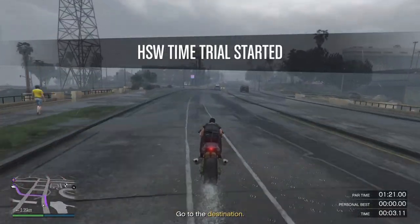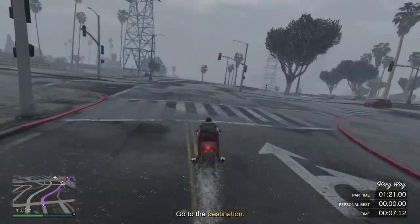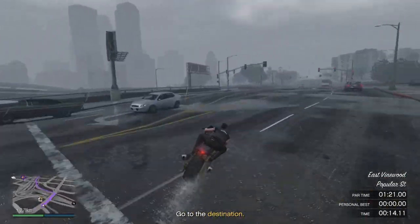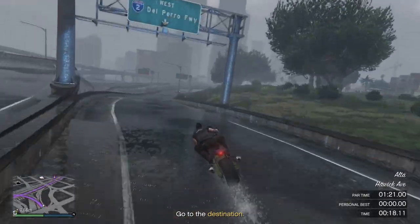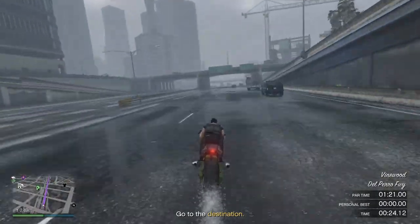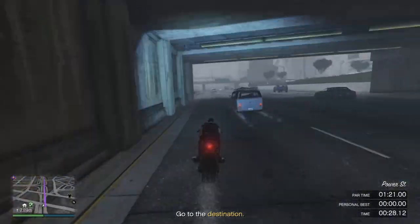Just going to head up through here and then cut straight through here, then just head down this road. Watch out for traffic. Cut down through here, and then we're going to jump onto the freeway at this exit here. Now just follow the waypoint. Make sure you're holding up on your left analogue stick to go as fast as you can. Make sure you're doing this when it's dry.